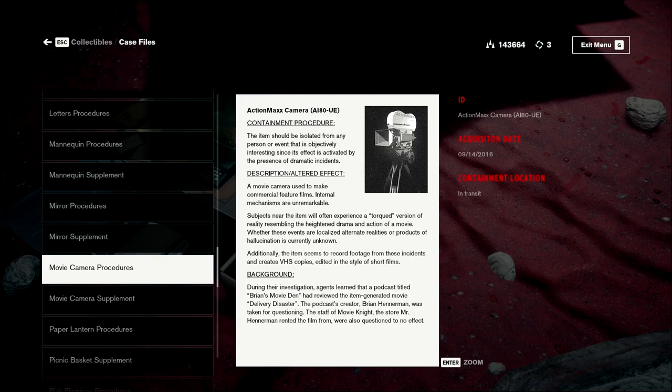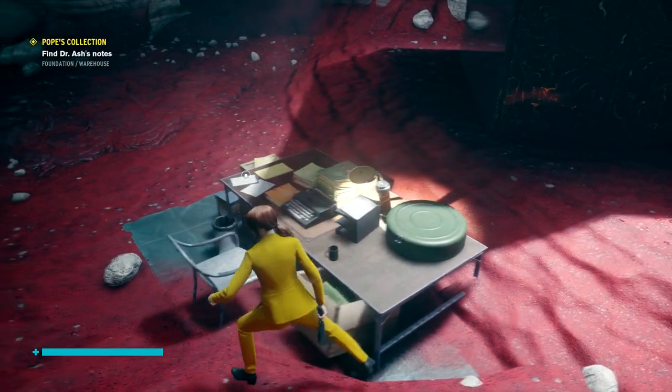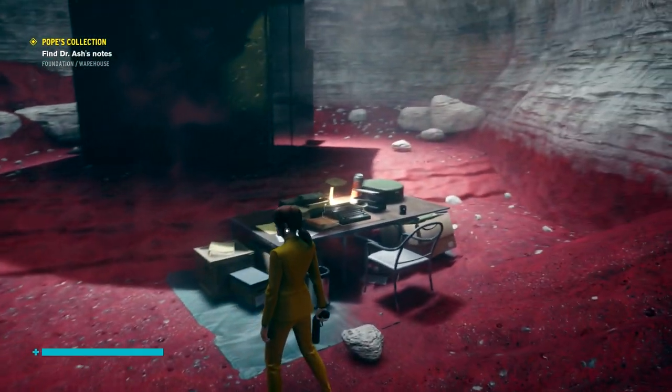We got this from the camera last time — Action Max Camera, Containment Procedure. 'The item should be isolated from any person or event that is objectively interesting, since its effect is activated by the presence of dramatic incidents. A movie camera used to make commercial feature films — subjects near the item will often experience a torqued version of reality resembling the heightened drama and action of a movie. The item seems to record footage from these incidents and creates VHS copies edited in the style of short films. Agents learned that a podcast titled Brian's Movies Den had reviewed the item-generated movie. The podcast's creator, Brian Henneman, was taken for questioning.' That sounds like it was a more recent acquisition — so how did it end up down here?